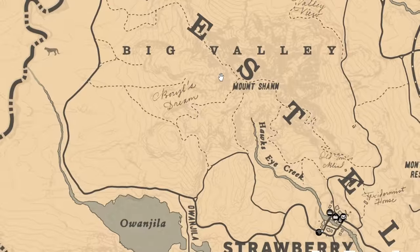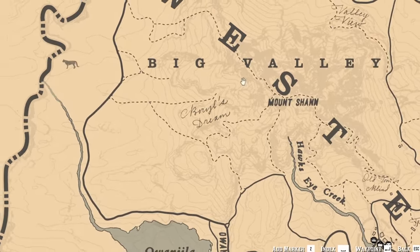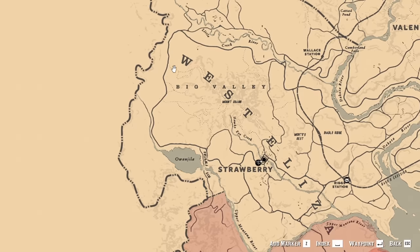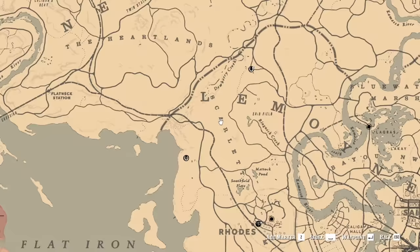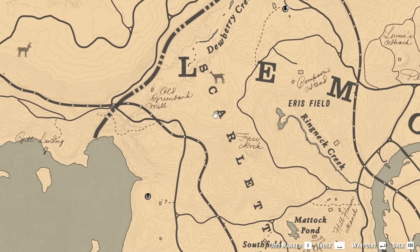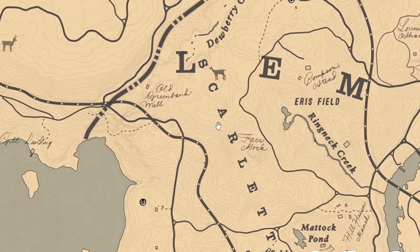Okay, so the next animal on our list is the buck. But the buck is all the way around here somewhere in the Big Valley in West Elizabeth. So instead we're going to go for something a little bit closer — we're going to go for the legendary coyote, which is around here.